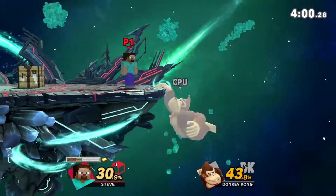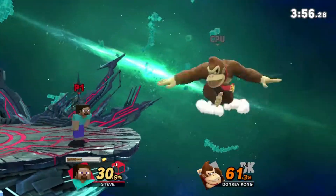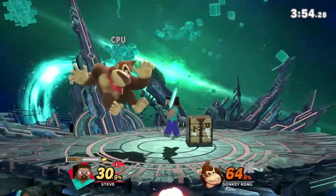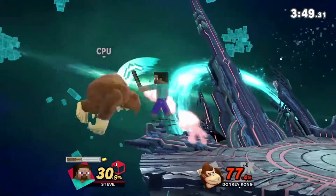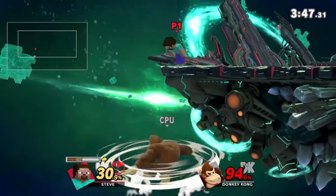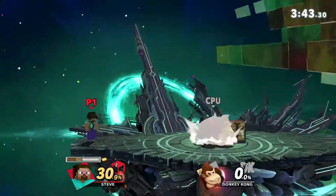It also combos into forward smash — that's a true combo. That wasn't just the level one computer not being ready for it; it wasn't spot dodging or air dodging. That was a true combo. Obviously DI is going to affect the combo, but in general, if you're catching them off guard, you can be killing them at very early percents.